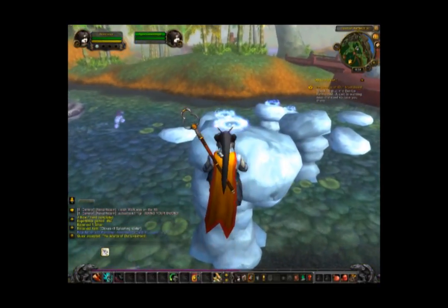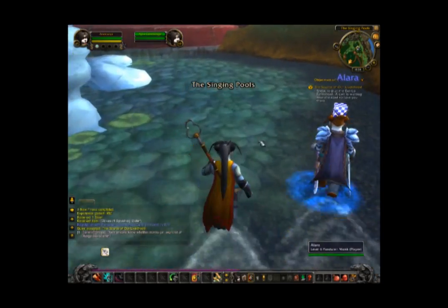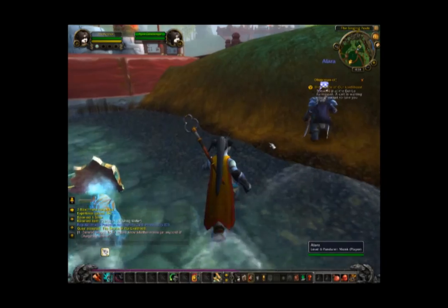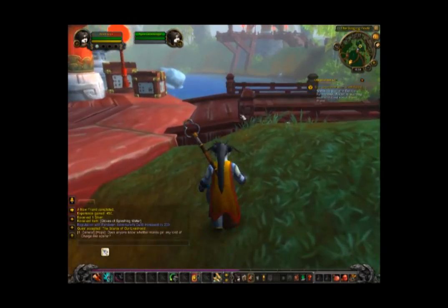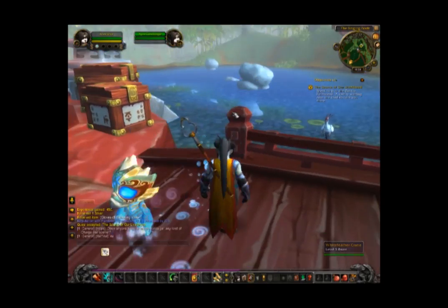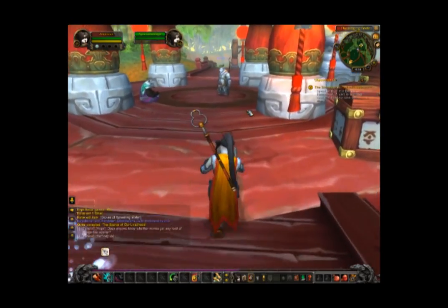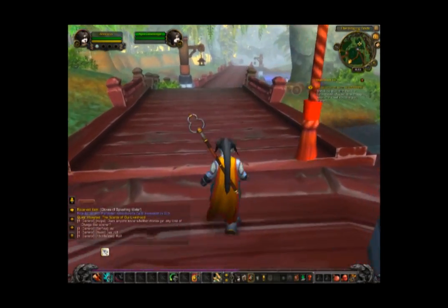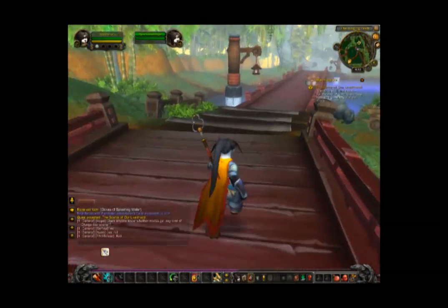Looks like we're moving on to the next quest hub. And here we go. Nice hat — it's texture-less, but that means the model's not done yet, it's just a placeholder. They could reasonably put a worse version in there, something for her to wear, so that way you wouldn't see that effect.